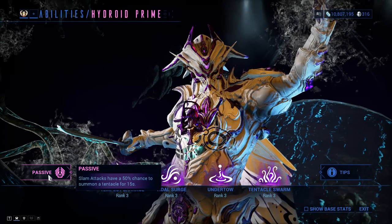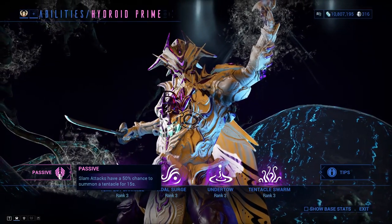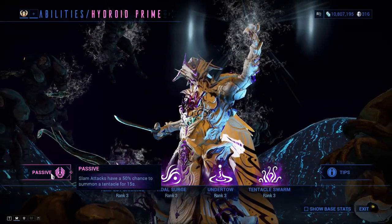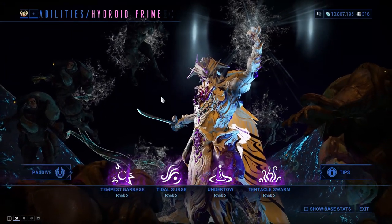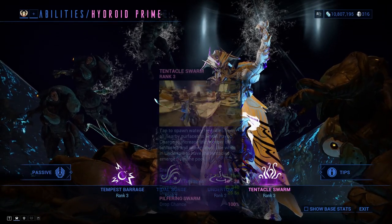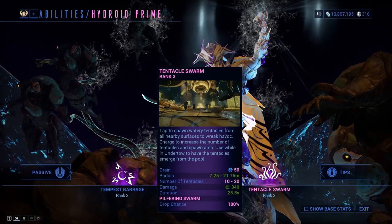His passive is going to be: slam attacks have a 50% chance to summon a tentacle for 15 seconds. Utterly useless - I have to say it. In maybe one month total time playing with this Warframe, I have never activated this. We have Tempest Barrage, Tidal Surge, Undertow, and Tentacle Swarm.